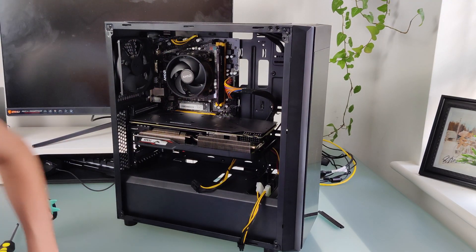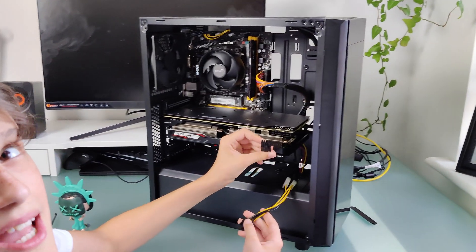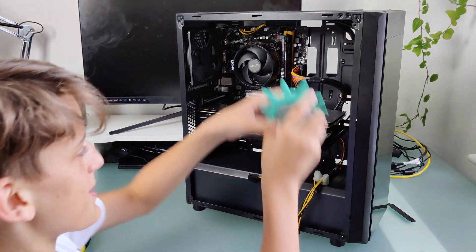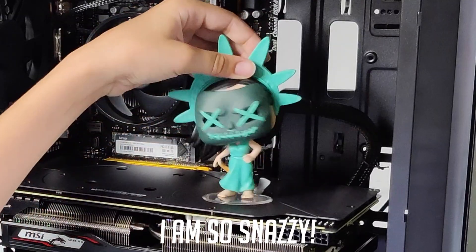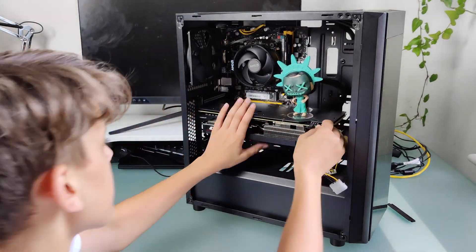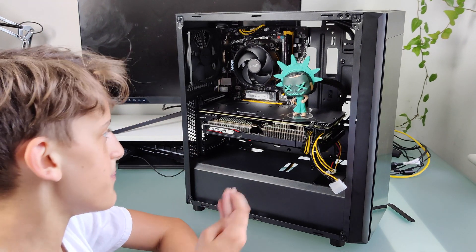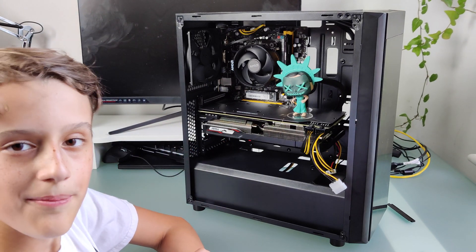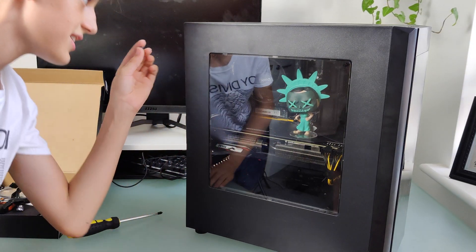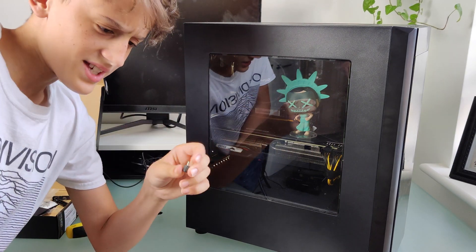Alright guys, so with — well, a bit of help from her dad — we're going to be putting in the cables and also adding our finishing touch: the signature Lady Liberty, putting it right on top. She looks pretty snazzy while she's in that little case. And we did it! As you can see, there is the 5700 XT installed. We're gonna boot it up, install the drivers if we need any, run some games, and tell you guys what we think. We'll add the screws to the case and close it off, and then we'll get into the benchmarks.